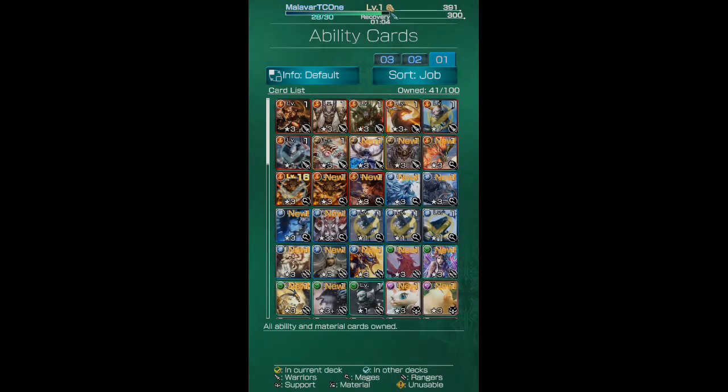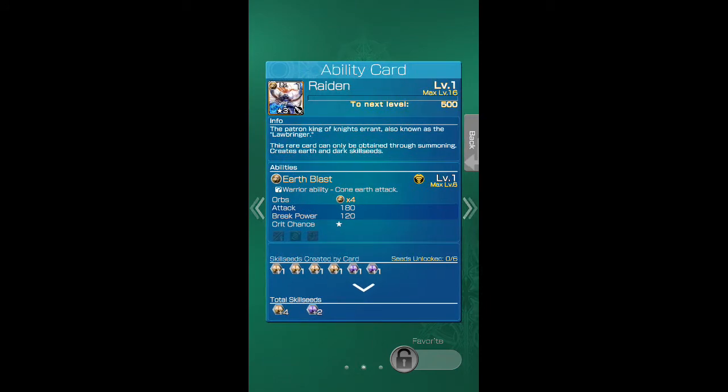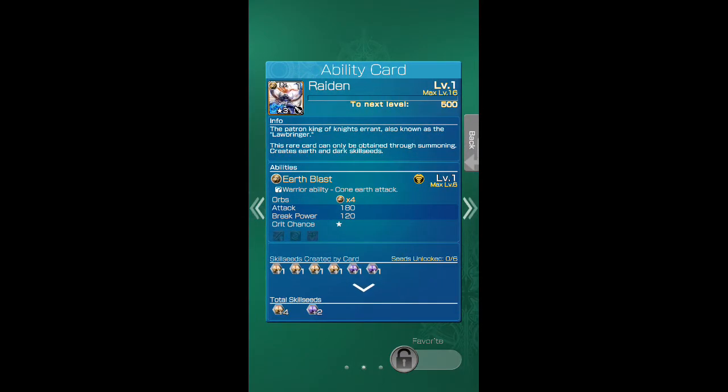That one you get at the beginning of the game — I'll skip the ones you already get. Onion Knight, which you already get, I'll skip past that one too. Raiden — Earth Blast, four earth orbs, 100 attack, 180 amine at level one, HP up.